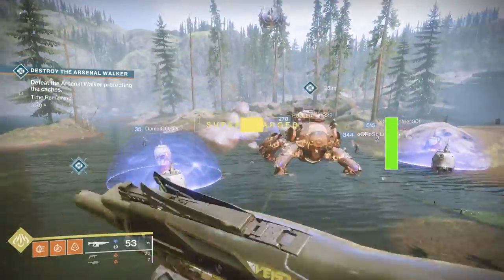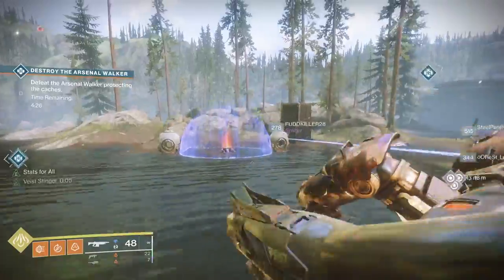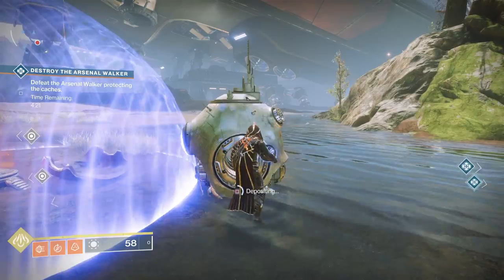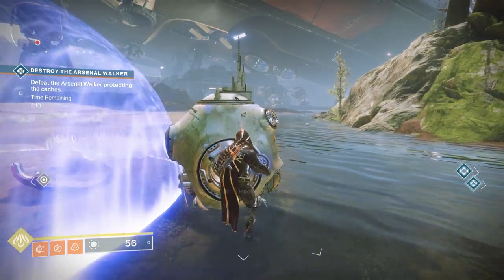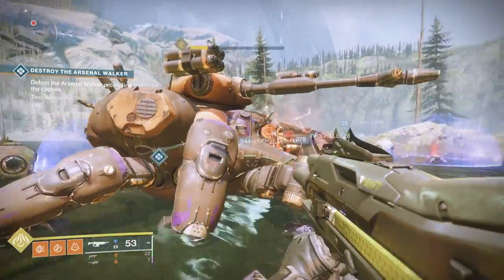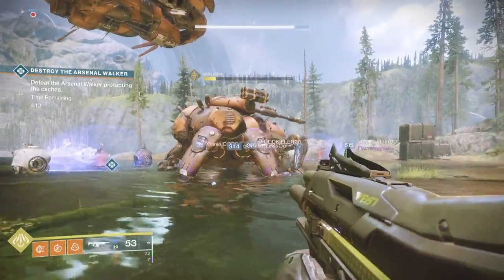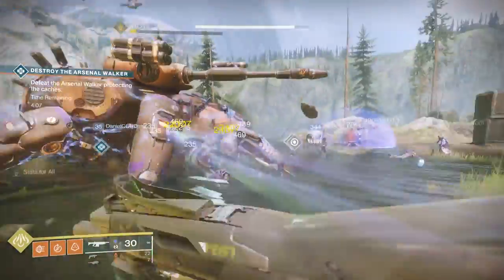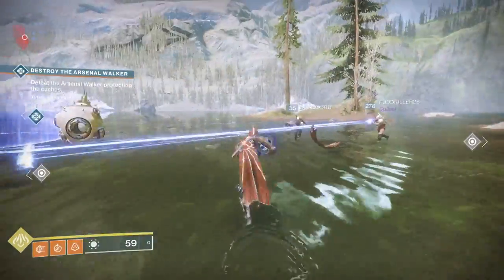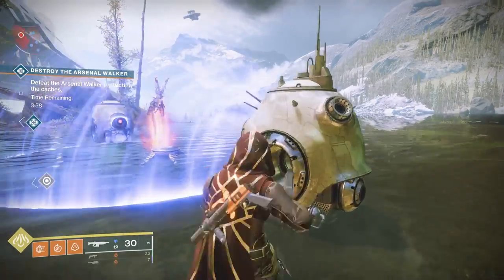When you do the Walker public event, to make it heroic you'll notice there are three areas near the walker that are shielded and have scorch cannons. Shoot the legs of the walker at its crit spot — three balls will drop. Put those balls into the shielded scorch cannon areas, then shoot the walker's legs again. Don't kill it. Take the next three balls and do the same. Once all six are done, it triggers heroic — a second walker comes in, and that's how you get your extra loot.